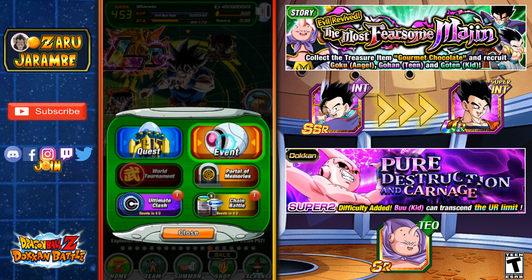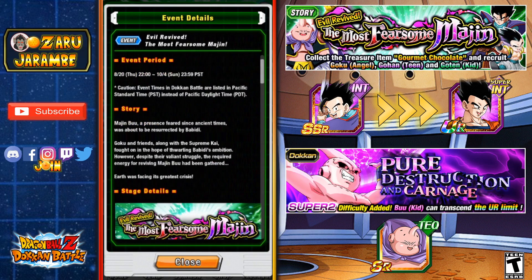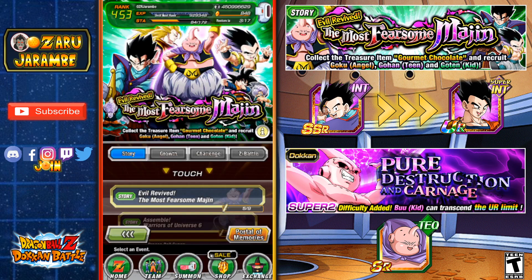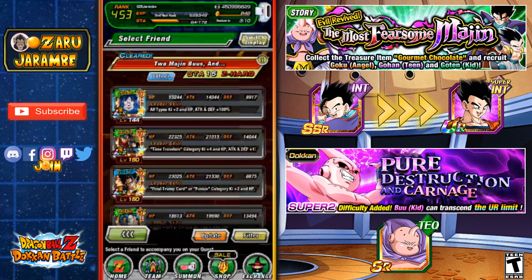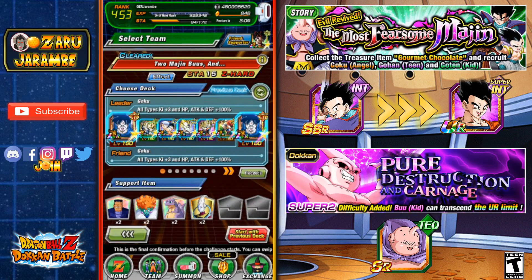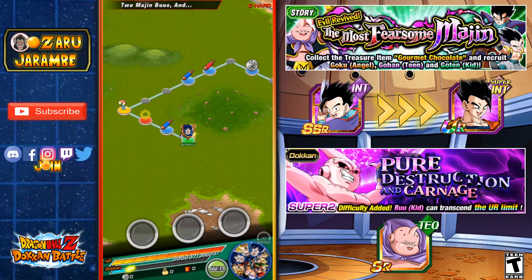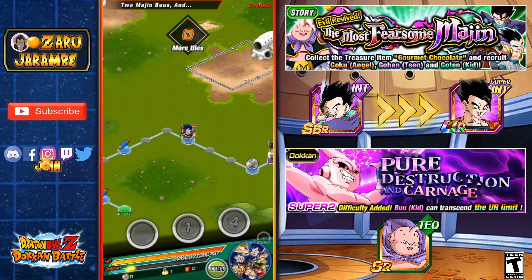Let's hop over to Dokkan Battle. The first unit is going to be from the New Evil Revive: The Most Fearsome Majin Story event. We're going to be looking for gourmet chocolates in stage 5, and there are some awakening medals in stages 4 and 8 that we'll get after we get the unit. This Gohan has a boost effect for the Majin Buu saga category — there are actually a lot of LRs for that category, and I have a full team, so that's a 245% boost. There are a lot of Majin Buu saga category units you can bring in to boost this.